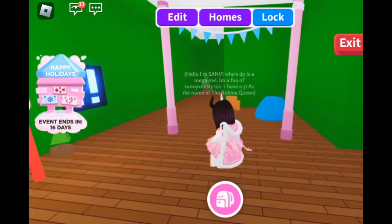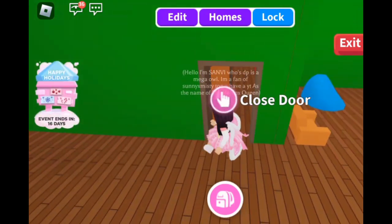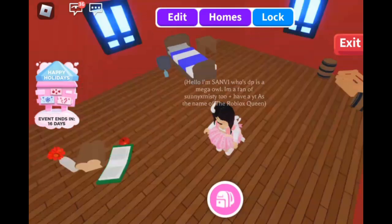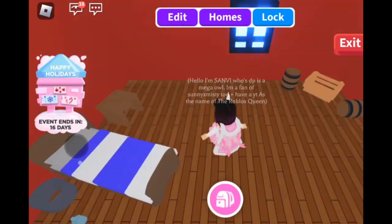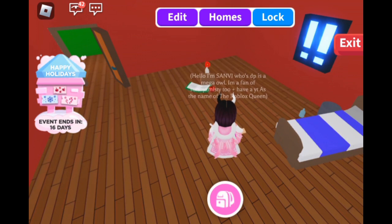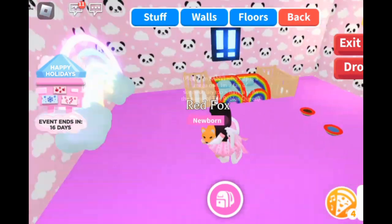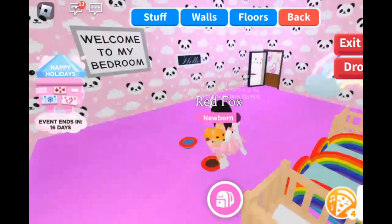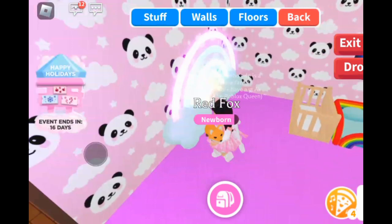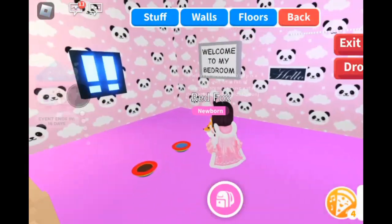Hey, there's one more door — it's my bedroom! Let me decorate it. So guys, I finally decorated my bedroom and it's looking so pretty. This is the panda wallpaper with a neon light — oh my goodness, it's so beautiful! There's a 'Welcome to My Bedroom' sign and a 'Hello' sign too.